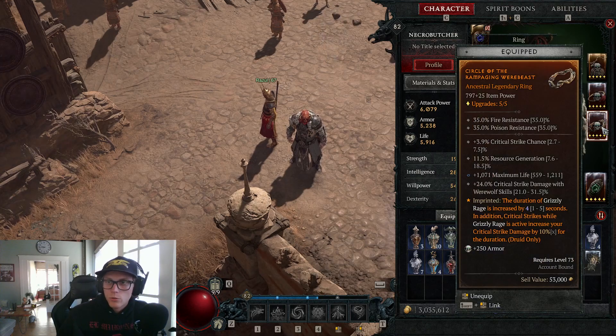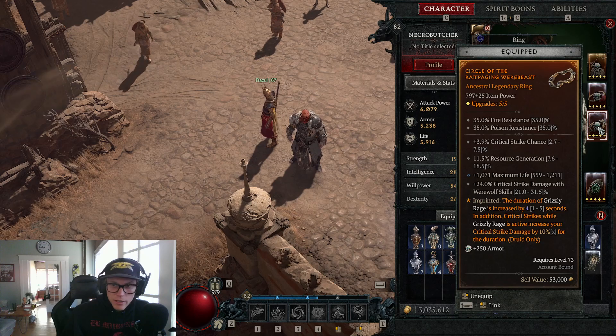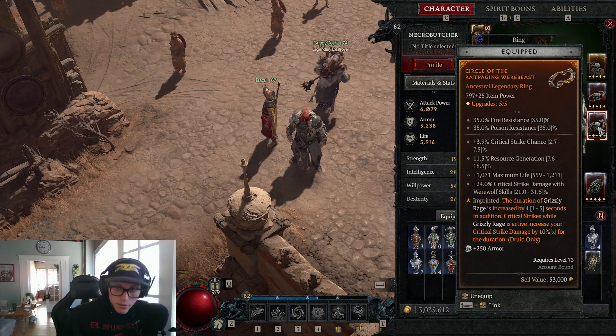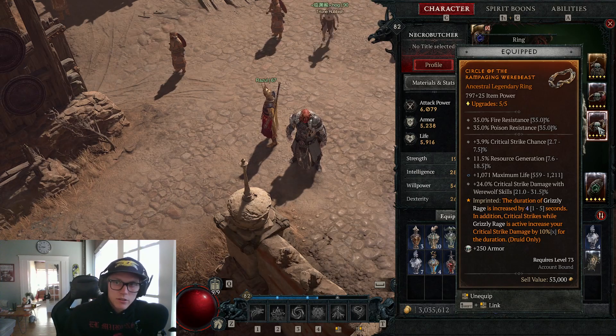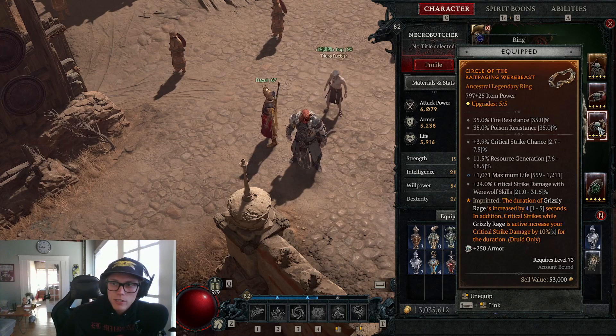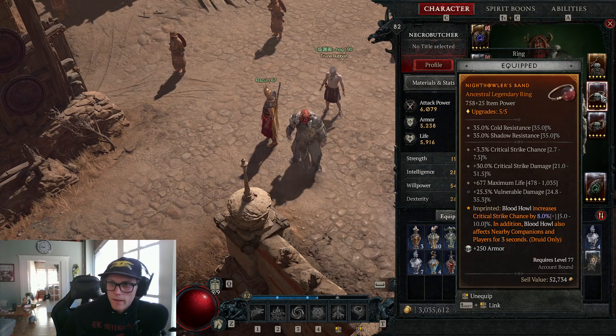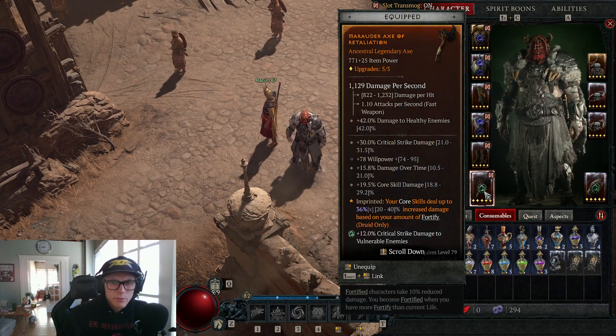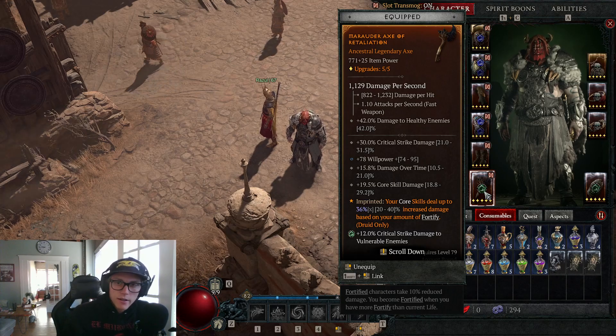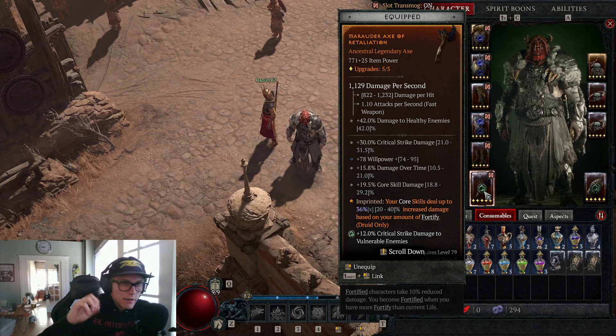We go up to our ring, and I've changed it a little bit — added a little bit more maximum life. Could go without the critical strike damage with werewolf, but it's still helping my build so I keep that on there. Got resource generation with a little bit of crit strike chance. Crit strike chance is a little low, but we're looking for something a little bit better in the future. We got crit strike chance with crit strike damage on this, and finally a little bit of vulnerable damage. I would suggest getting a little bit more vulnerable damage on your actual axe — that damage over time could definitely go away for some vulnerable damage.